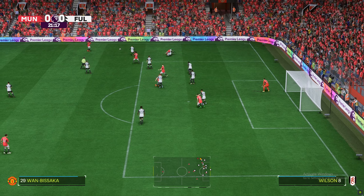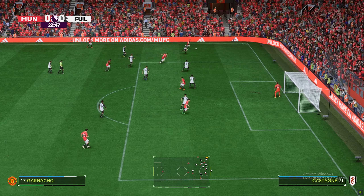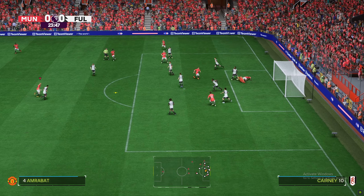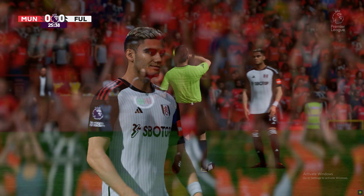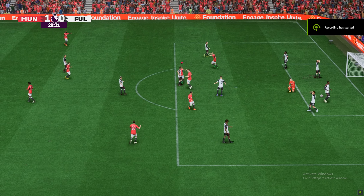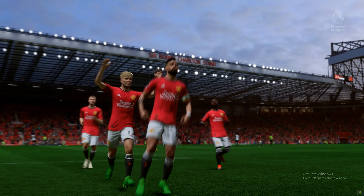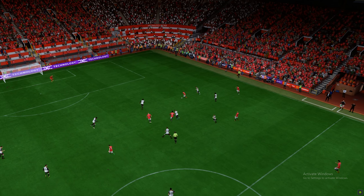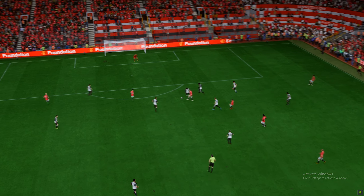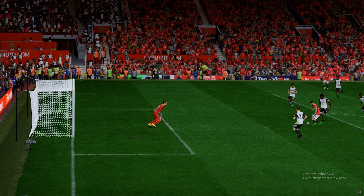Wan-Bissaka, now to deliver a good ball in. Played in short to the near post. Still a chance off the keeper. And still danger here. Another brilliant block. That has gone out, it'll be a throw. A goal — 1-0! Here's the replay: a nice through ball to split the defence, and as soon as he's through 1v1 with the goalkeeper, he just goes for power and smashes it in the net. Quality finish.